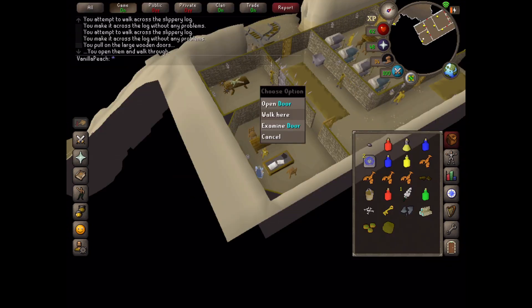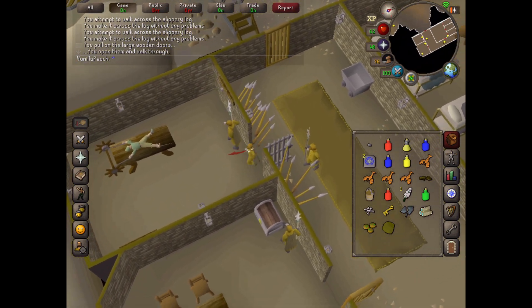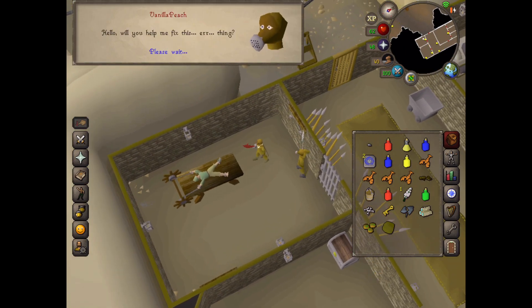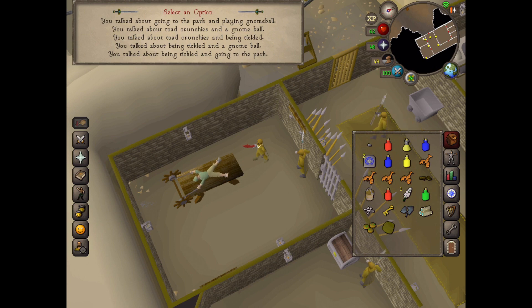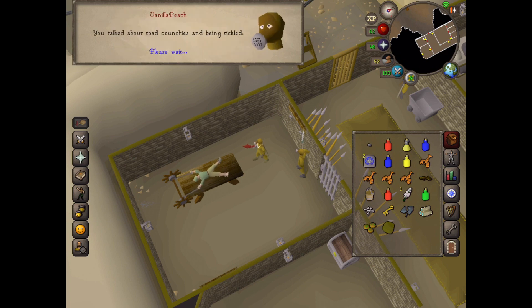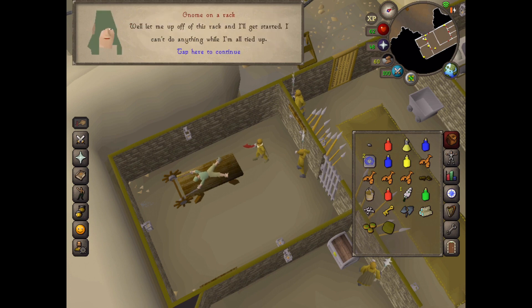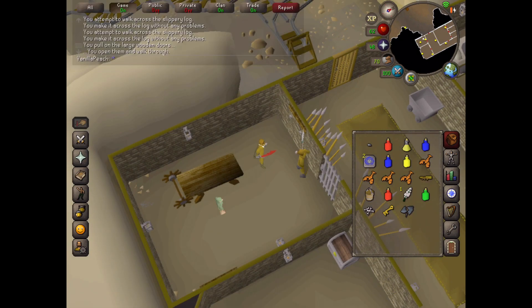Go into the room next door where there's a gnome on a rack. Talk to the gnome. Tell him he hates having his feet tickled and loves Toad Crunchies — that's the third option. Use the feather with his feet, then talk to him again and release him. He will repair the device.